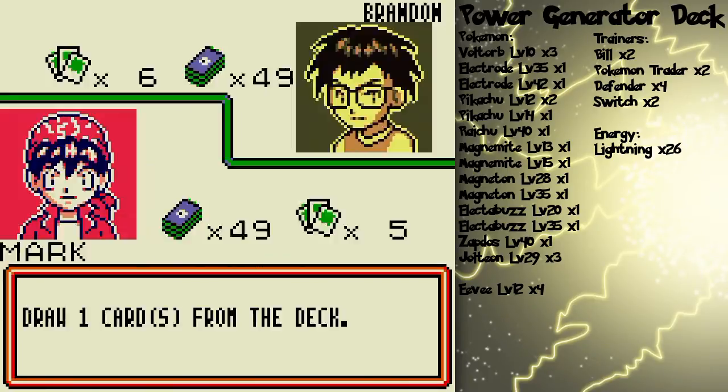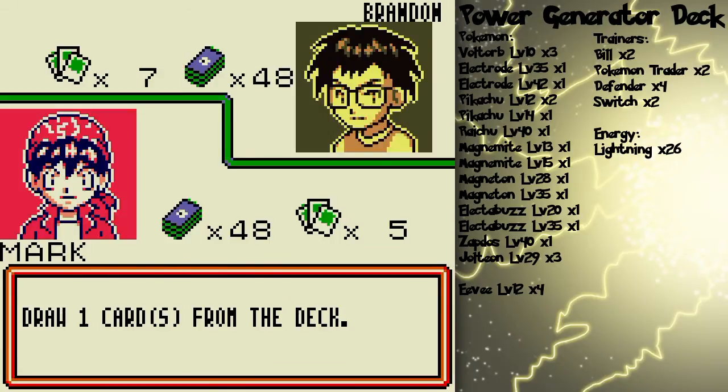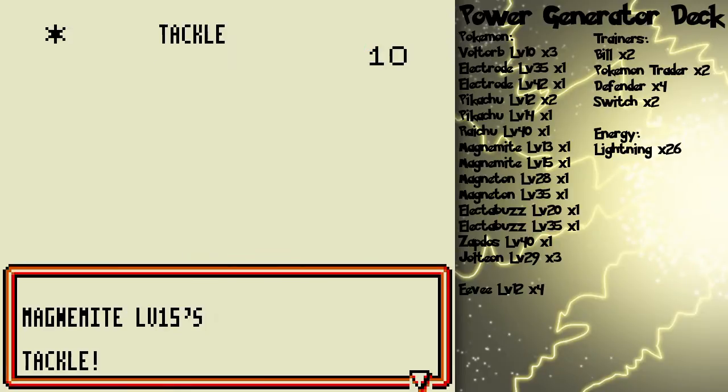But yeah, we'll see how things go. You never know. Fire energy — I guess I could put it on Magnemite because it can use a fire energy card for its self-destruct a little bit later on.